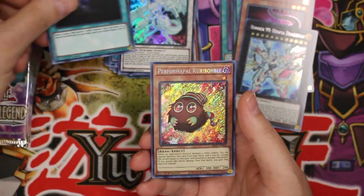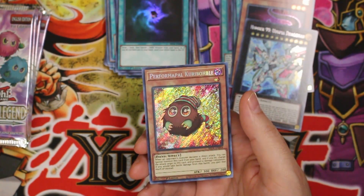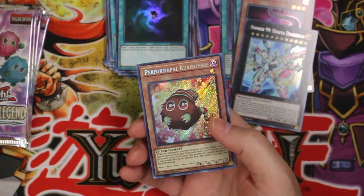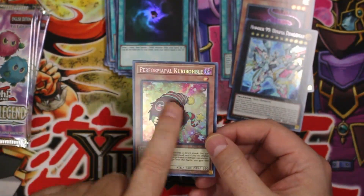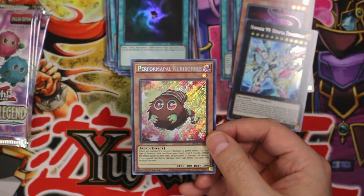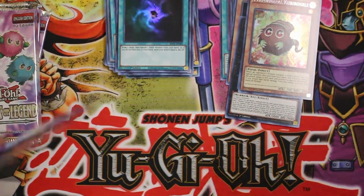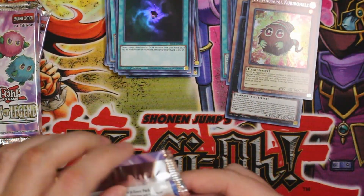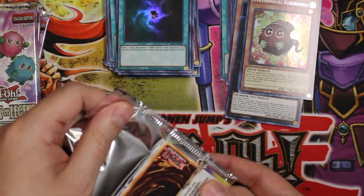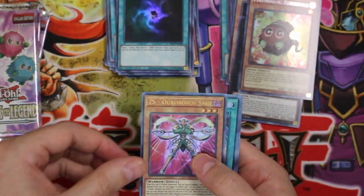Allure of Darkness — another reprint. Hey look at that, Performapal Kuriboh — Kuriboh, Kuriboh! That little guy looks like he might be about money and he's got a holiday spirit going on — red and green and gold. So a couple Kuriboh cards in one pack. I was about to say we weren't getting any Kuriboh stuff, and then in one pack we get two Kuriboh cards. That's the kind of stuff I was expecting — a Kuriboh card in almost every pack — but that wasn't happening.